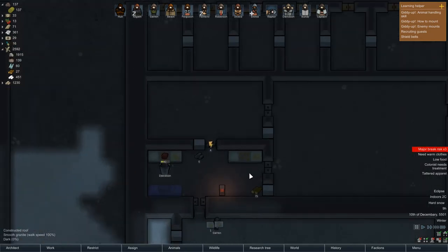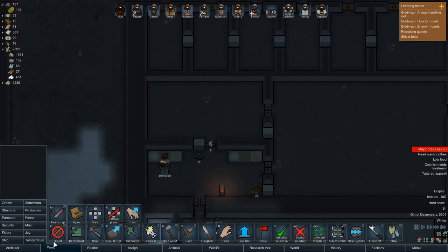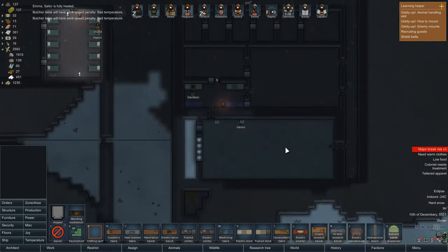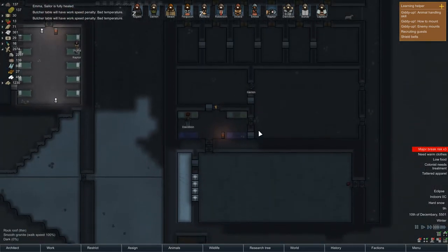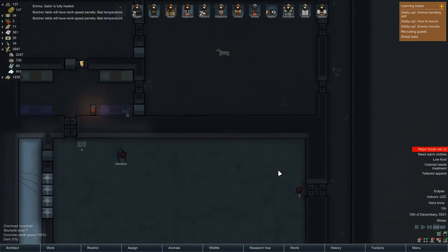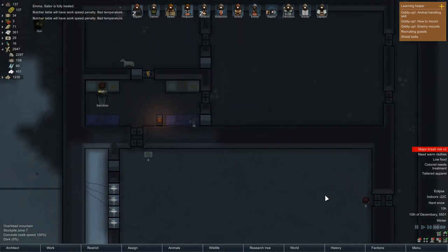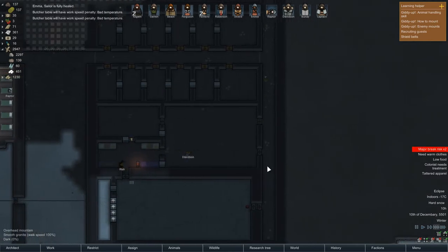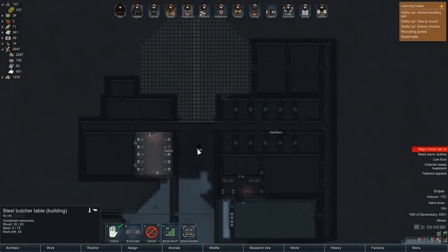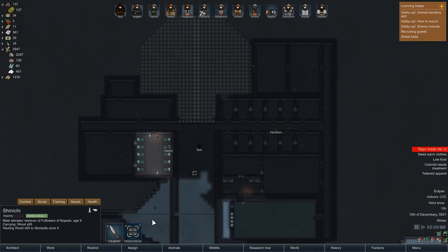I'll set up those bills off camera. We need to build a couple of butcher's tables out of steel — I had them made out of wood but we just do not have enough wood, believe it or not, to get that done. Unfortunately having one this big means it's all going to get dumped off on the side like that. We'll make do. I think these do still require some wood to work.